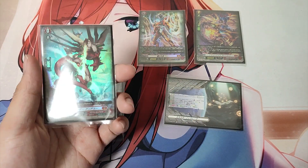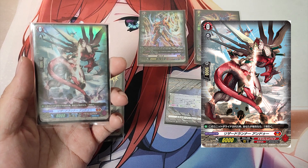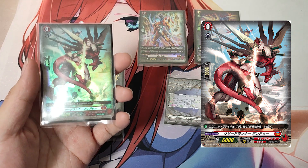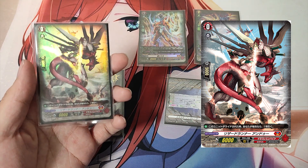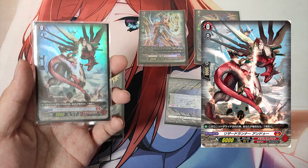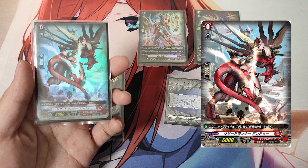The Grade 0, Lizard Runner Undo, starting unit. Skill, Auto: When this unit is ridden upon, if you went second, draw a card. So for Undo, it's the starting unit of this deck. Like any other starting unit in the D Standard format, it features the same skill and activation — when ridden on top of, if you're the second to go in the game, draw 1 card.